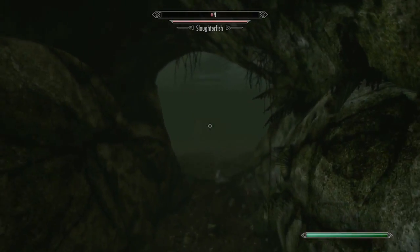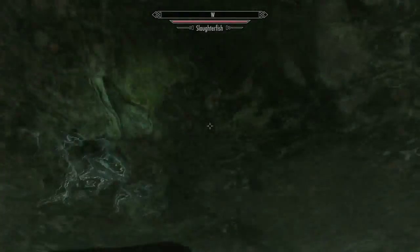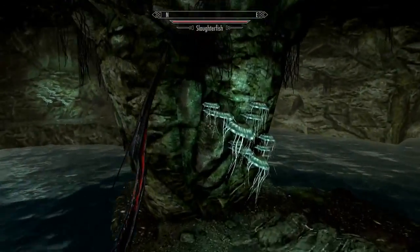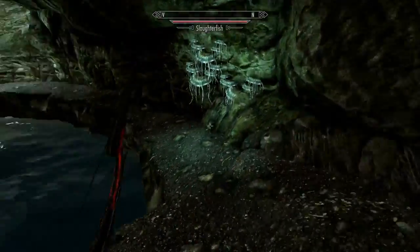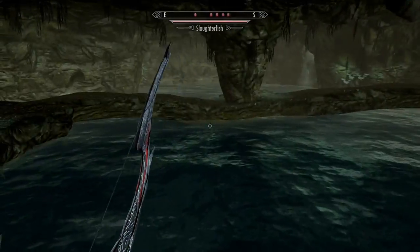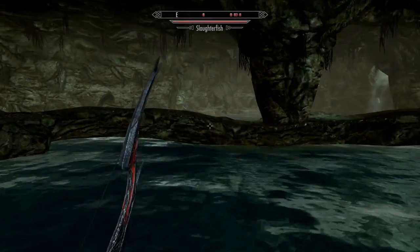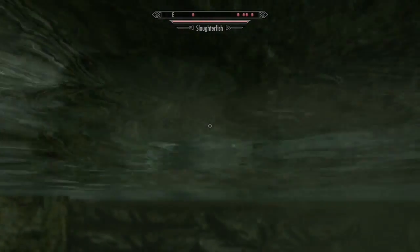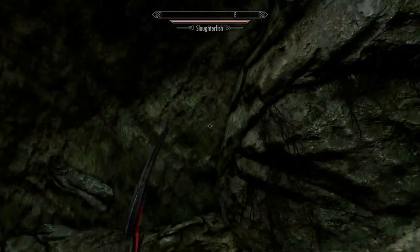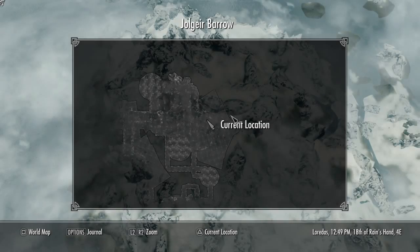This is a very extensive cave — we might not even hit all of it. It has multiple paths. We're going to take this one first and see if we loop back around. Let's get underwater here. There's no air needed right away. Hello slaughterfish — so there are slaughterfish in the water, heads up. Running around, lots of mushrooms. There will be lots of potion ingredients walking along that ledge.